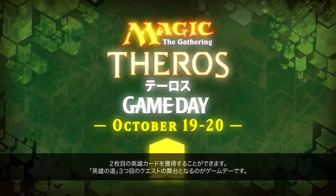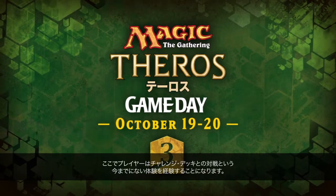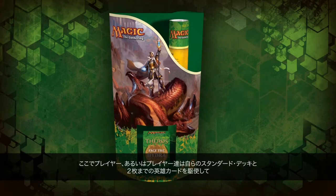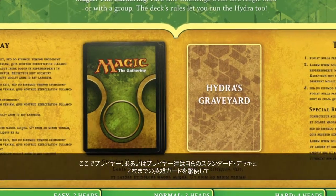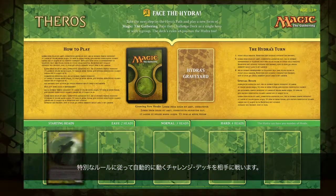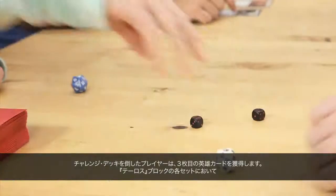The third quest on the Hero's Path takes place at Game Day, where they'll encounter an entirely new experience: battling against the Challenge Deck. Using their own standard decks and up to two Hero Cards, each player or players will battle against the Challenge Deck, a self-running deck that follows special rules. When players defeat the Challenge Deck, they earn the Quest III Hero Card.